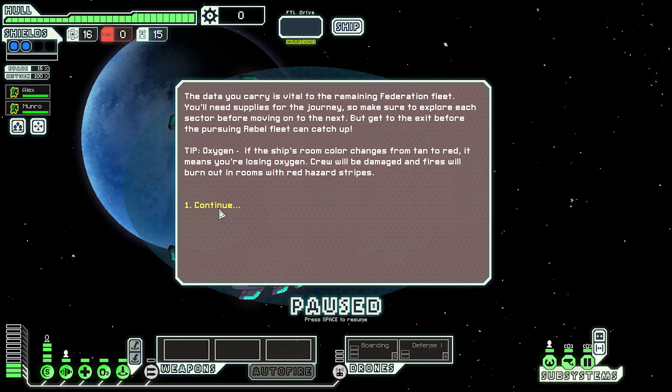The cargo you carry is vital to the remaining Federation fleet. You'll need supplies for the journey, so make sure to explore each sector before moving on to the next. Get to the exit before the pursuing rebel fleet catches up. Tip: if the ship's room color changes from tan to red, it means you're losing oxygen.